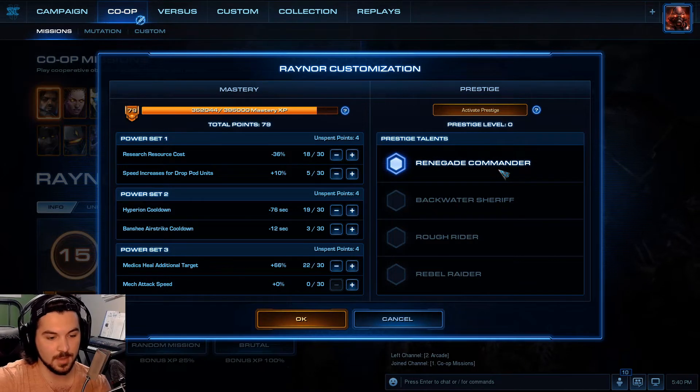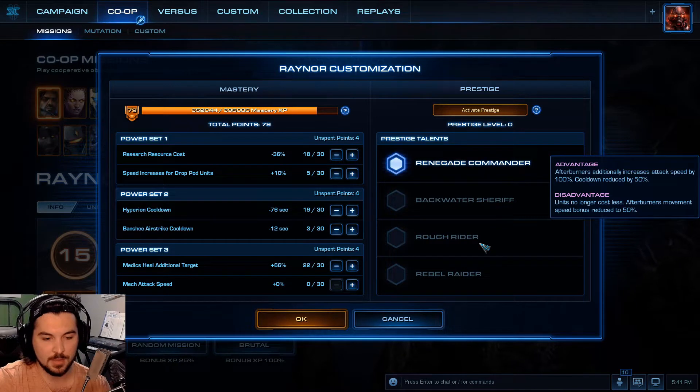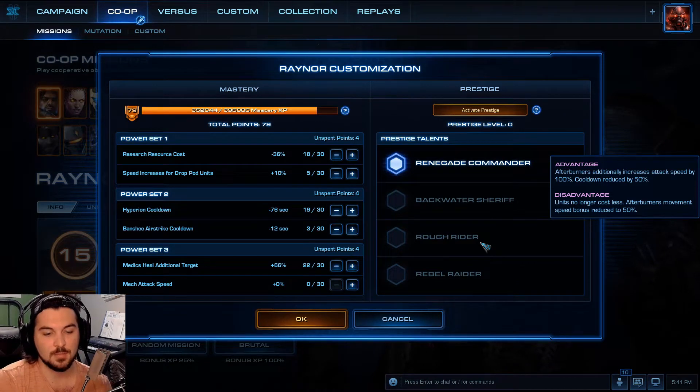Jim Raynor. His normal one is Renegade Commander. His first new one is Backwater Sheriff — advantage: biological combat units gain 100% increased life, but it loses Mules. I don't really like that because I use Mules quite a bit, but if I had to choose any of these, it would probably be that one. Next one is Rough Rider — advantage: Afterburners additionally increases attack speed by 100%, cooldown reduced by 50%. Units no longer cost less and Afterburner movement speed bonus is reduced by 50%. I don't use Afterburner, so that won't help me at all.